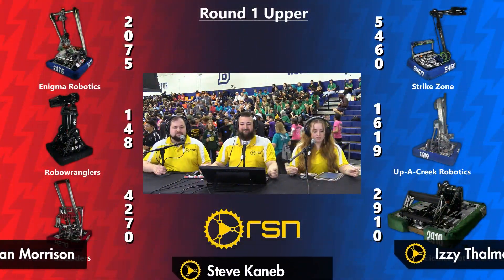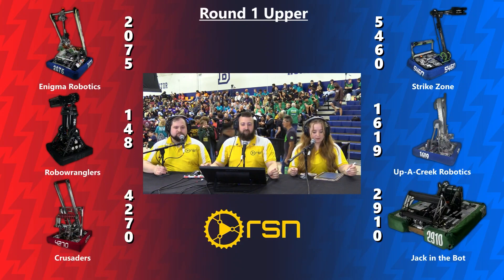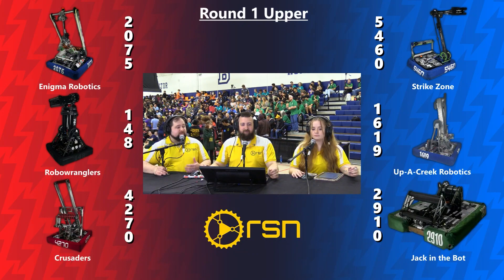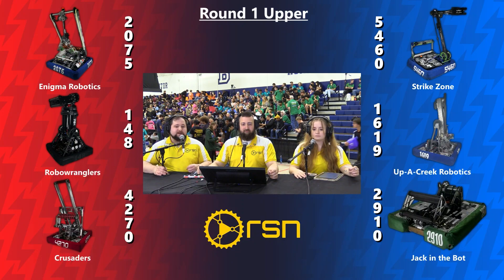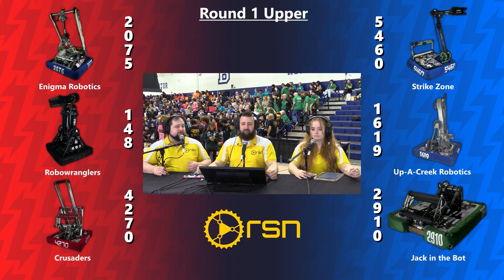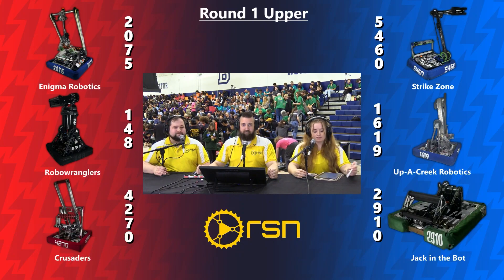Up next, match two of our playoff bracket: Alliance 4 versus Alliance 5. On Red, 4270 joining 148 and 2075, with 2910 joined by 5460 and 1619. These are two very high-power alliances. Alliance selection saw a lot of declines from high seeds, breaking up many top teams. But Chessie Champs is so deep that both alliances will put up incredible scores. It's going to come down to execution — there's no clear favorite. We'll send it out to the field for introductions for playoff match two.